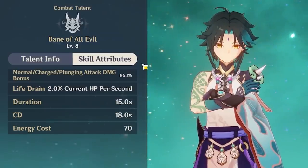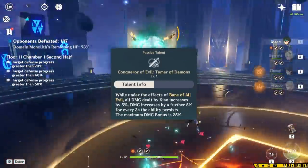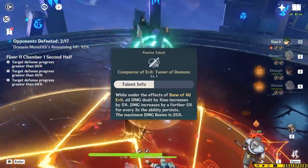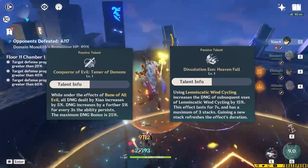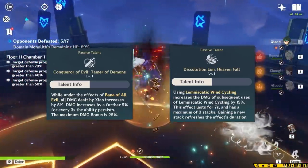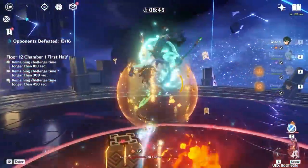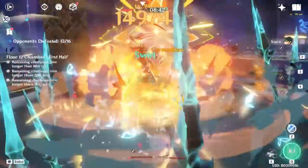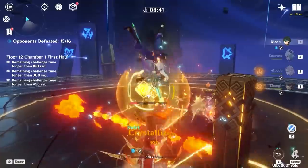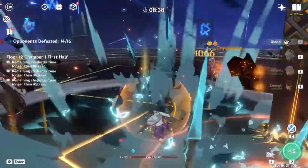His burst lasts about 15 seconds but has an 18-second cooldown, which gives you time to rotate through your supports. His first passive increases all of his damage the longer he's in his burst, and his second passive increases his skill damage the more dashes are used in a row, up to a max of three stacks. His second passive isn't really super useful — I wouldn't worry about timing your dashes for it. Just use your dashes to generate energy for Xiao. Something cool you can do is use a normal attack or a normal and charged attack before you jump and plunge.